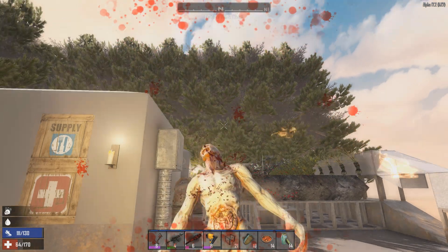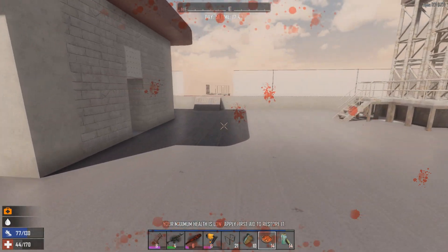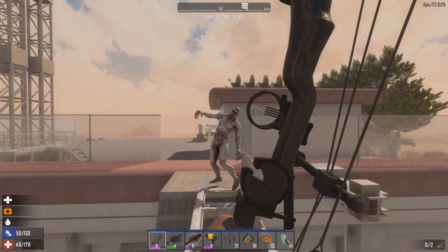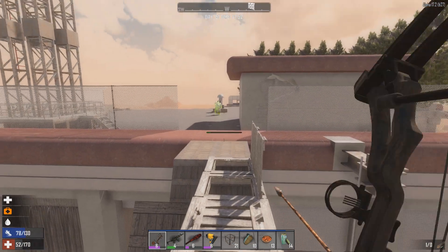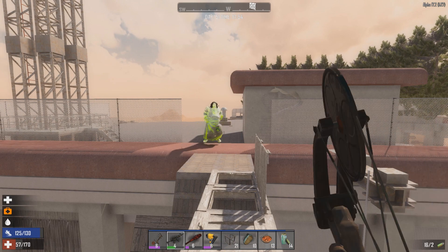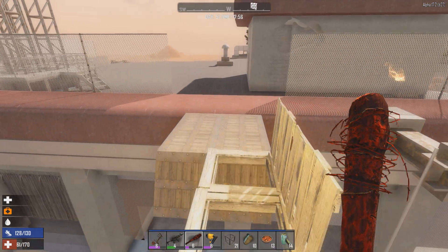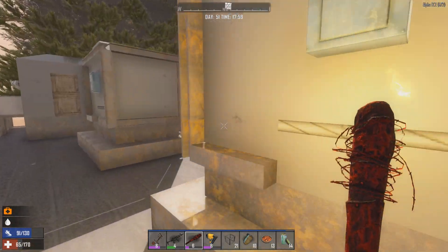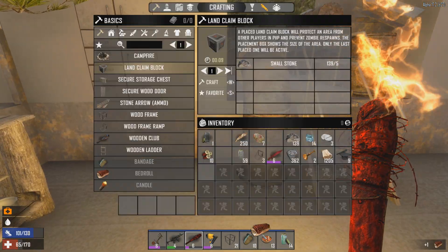Oh no that's a feral white! Why - was he on the other side, like behind the fence? And then we've got another radiated one. Please don't tell me they're still spawning. I have no idea what to do if they're going to keep respawning like this after I've already replaced the land claim block. I've got no idea how to fix it unless it's something to do with the bedroll here.